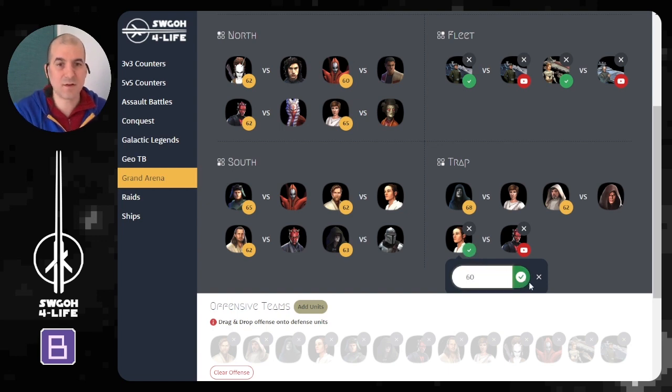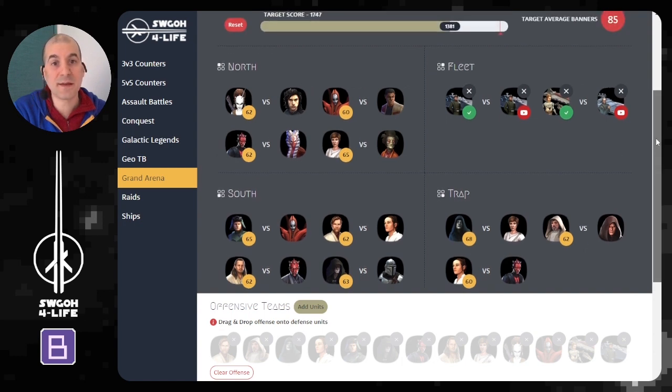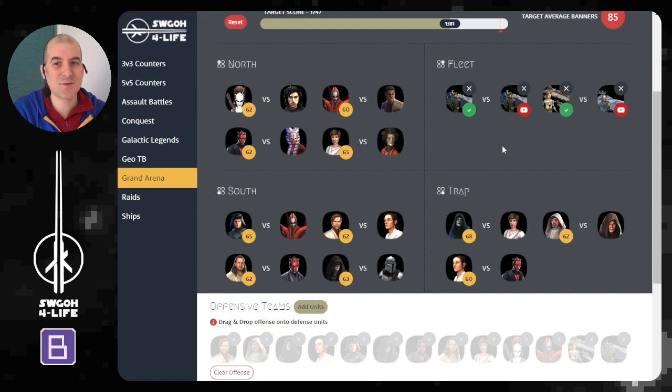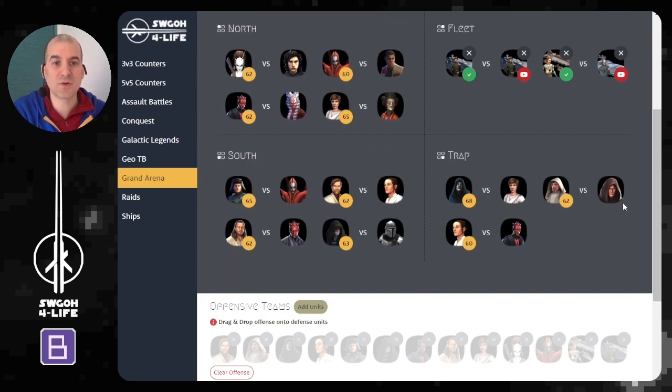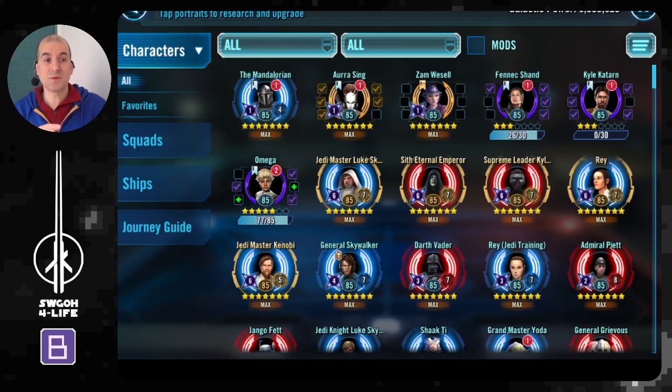Now for the fleet zone — my opponent put their Executor on defense, and there was also an Executrix on defense. So obviously I went for the mirror match on one, then used counters for the other. If you need help with counters you can click the icon to see different options — there are quite a few for Executrix. I recommend doing fleet battles at the very end because that's where you can have the biggest banner swings, with more banners to gain or lose depending on how many reinforcements you bring in.